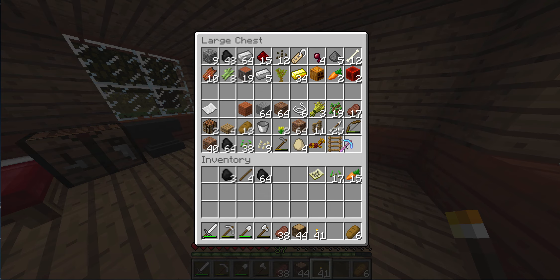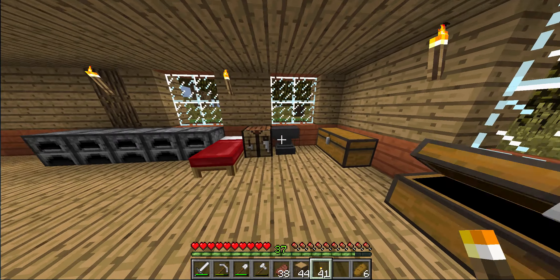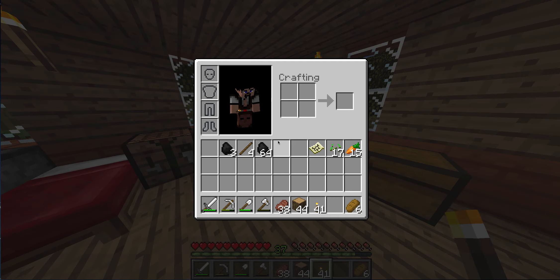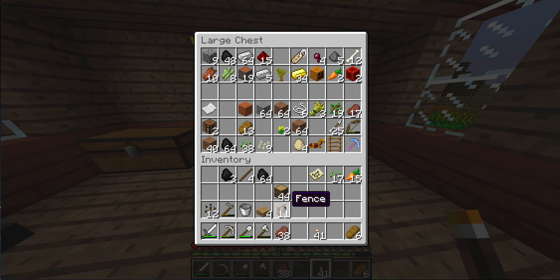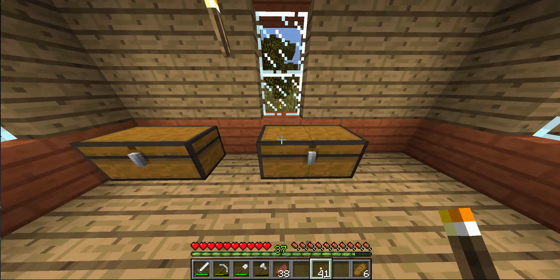I didn't change a diamond pick with the breaking book I got with an anvil, so that's nice. We got our melon seeds, we're gonna need our hoe, the bucket, the slabs, our wood, and our fences. And a workbench.